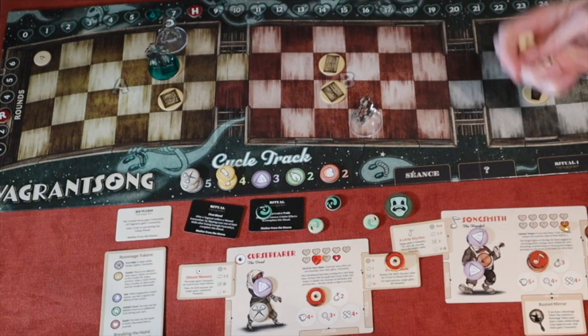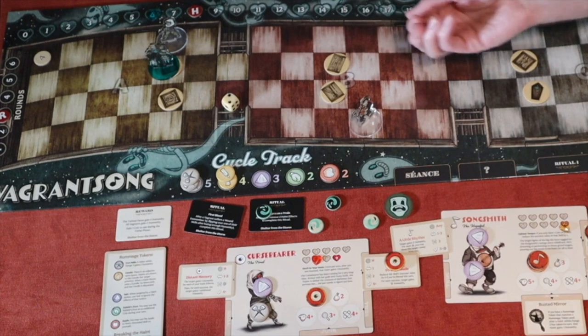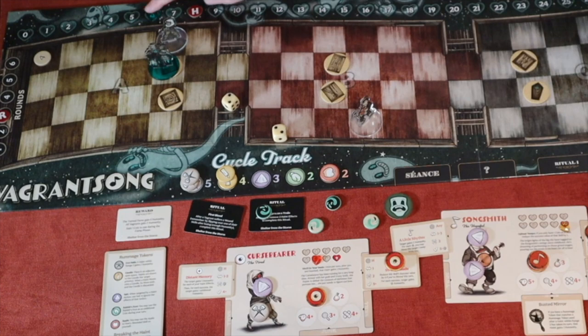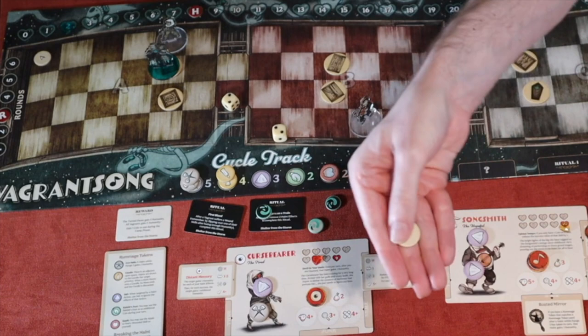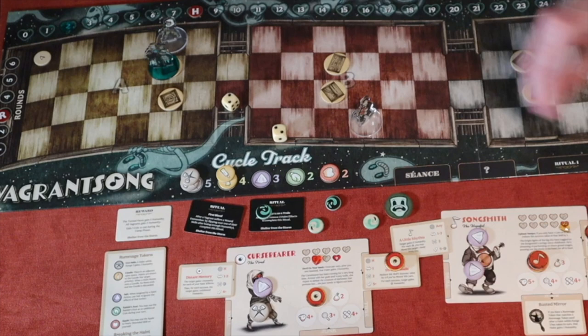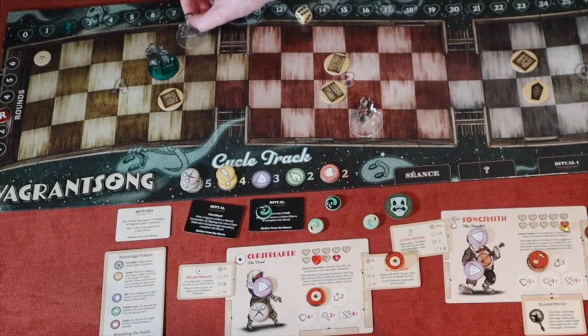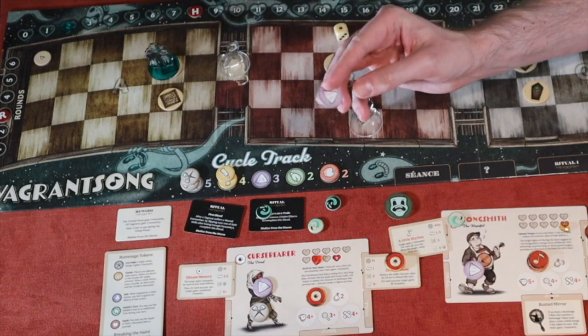If I get two successes, that's four humanity — a break. Even one success deals two humanity and breaks the haint, skipping their retaliation. Rolling — one success, then exploding to two successes! They carry over: one success gets to seven, eight — the haint breaks and resets to zero. That triggers event seven: 'The whole darn train starts to shake like a wet dog.' Each vagrant rolls one bone: six — move three towards the break side; and one — gain spooked.